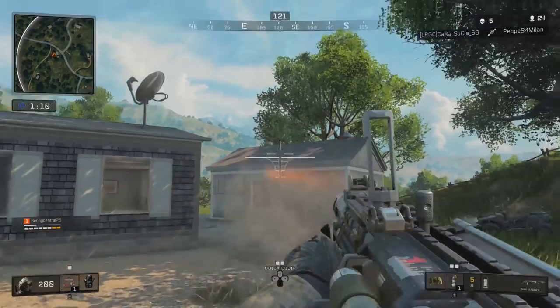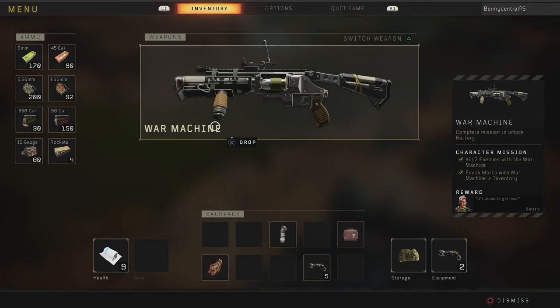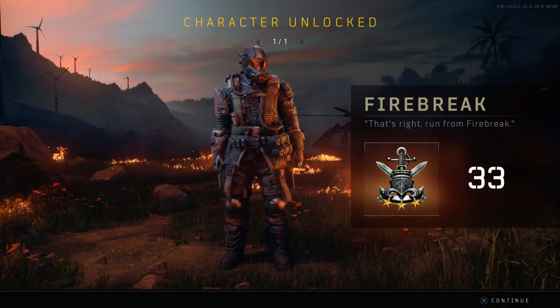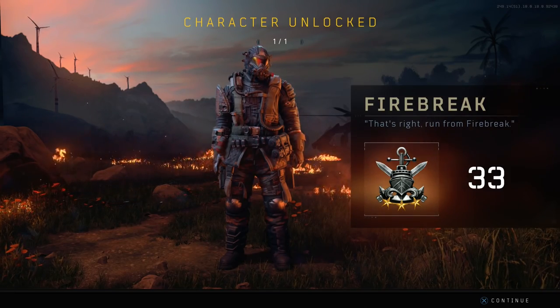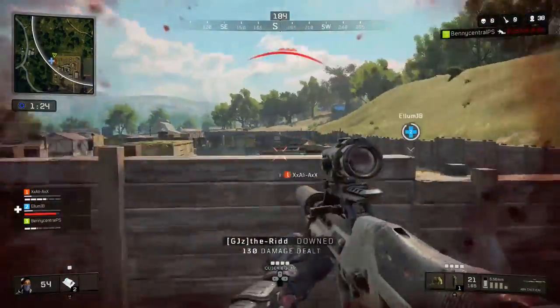Make sure you keep hold of the War Machine in your inventory to complete the mission and unlock Battery. Next up, you now have the ability to unlock Fire Break in Blackout, and it's probably one of the more awkward character skins to unlock, in my personal experience, because of how weak Molotovs are in Blackout.